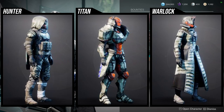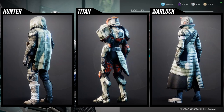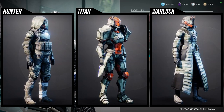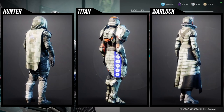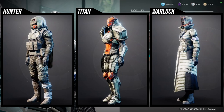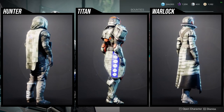For Titans, everything but the mark is super dope — I highly suggest it. Specifically the helmet is really good because we have that helmet in different armor sets, and this is the only helmet in the game that changes color on the visor specifically. That's why I say the helmet is really, really good.